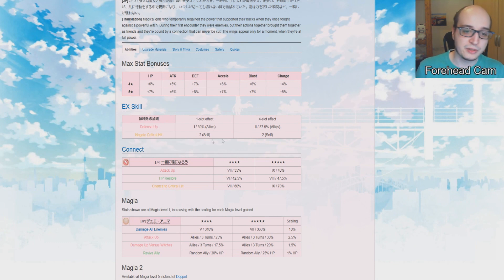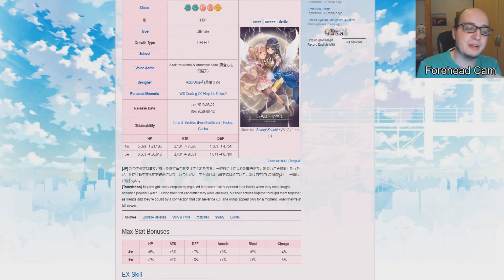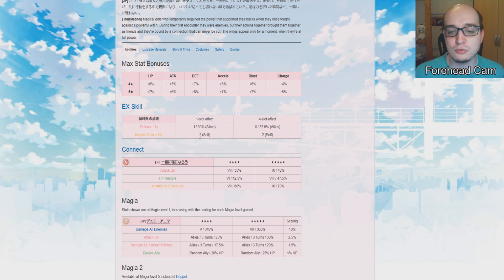In case you don't know what Negate Critical Hit does: it basically treats an attack that was supposed to be critical as if it wasn't. So if the enemy has a damage bonus of, say, plus 150%, and they were to crit, that plus 150% would go to plus 250% — because crit just adds plus 100% to the damage. With Negate Crit it just stays at plus 150%. This means Iroyachi are protected against crits, making it a bit harder in mirrors to one-shot them. They get negate crit twice, but they're not going to survive more than two hits anyway.